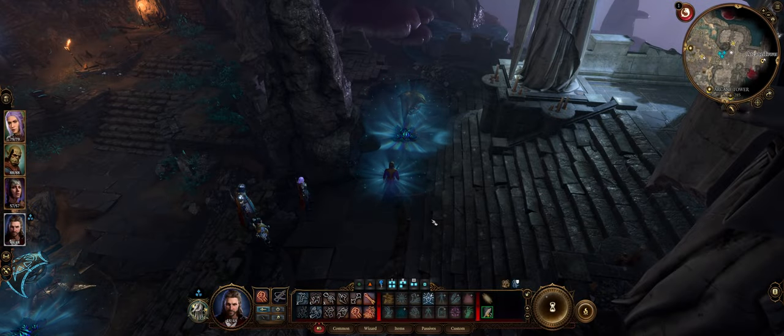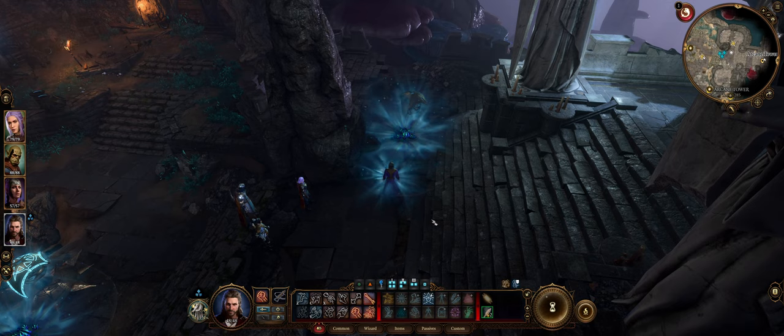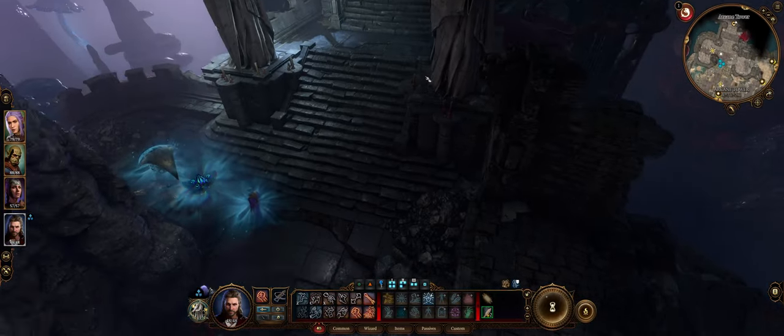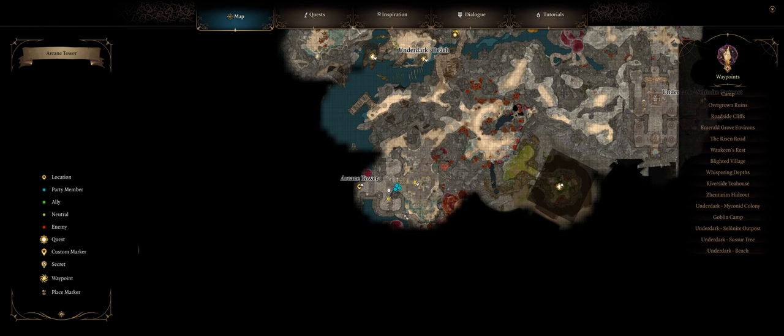What's up everybody? We are back today out in the underdark with Baldur's Gate 3, talking about how you easily, no nonsense, activate the Arcane Tower. I'm going to show you a super easy way to get it done. Where we are right now is out in front of the entrance to the Arcane Tower, in between the two turrets.